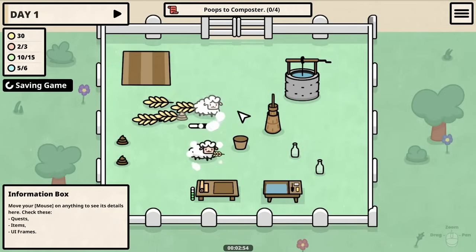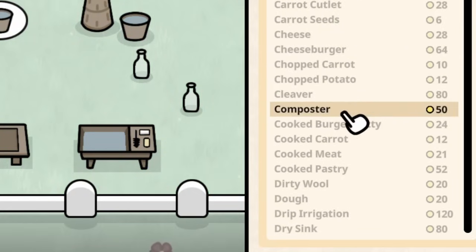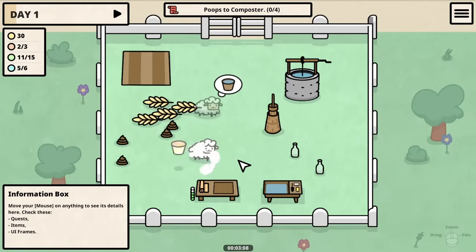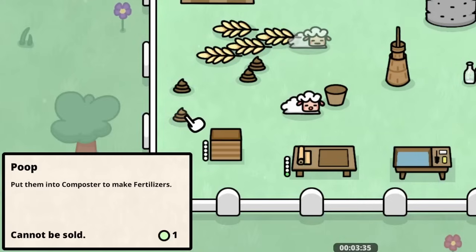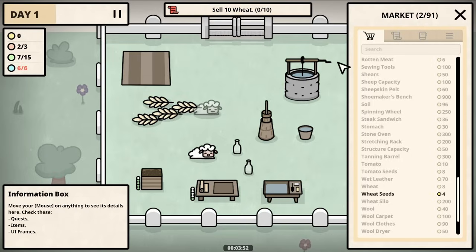Now we can fulfill all the needs of the sheepies properly. To get some compost, first we need a compost bin, but we need a little more money for that so we'll get the sheepies going through their daily routine to make more butter. We just need to sell two more of these to get the money we need for a composter. Now that's added in, all these little poops they made can be brought right to it for fertilizer. Now we need to sell 10 wheat.